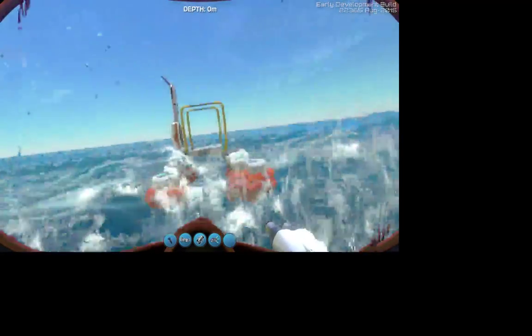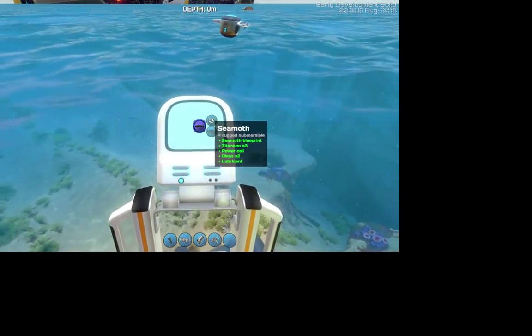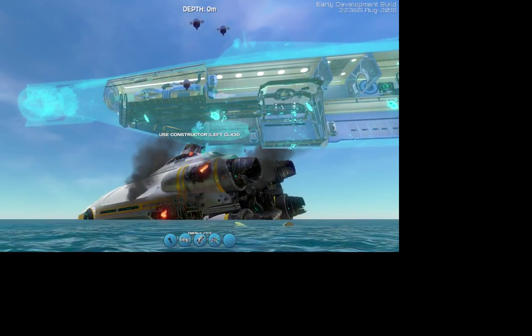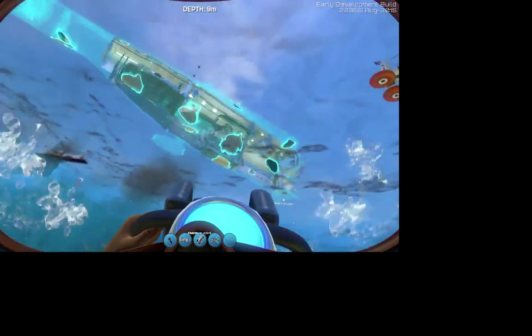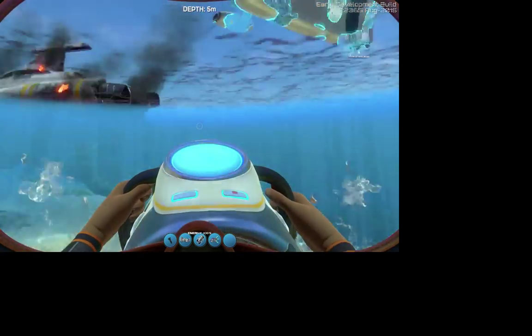So, actually, if you drop this constructor here and climb in, you'll see that everything is already ready to go. Click the Cyclops — bam, build the Cyclops. Watch this thing build. You didn't have to worry about gathering any materials; they're just already there for you. So, that's cool. Let's wait for that to go.